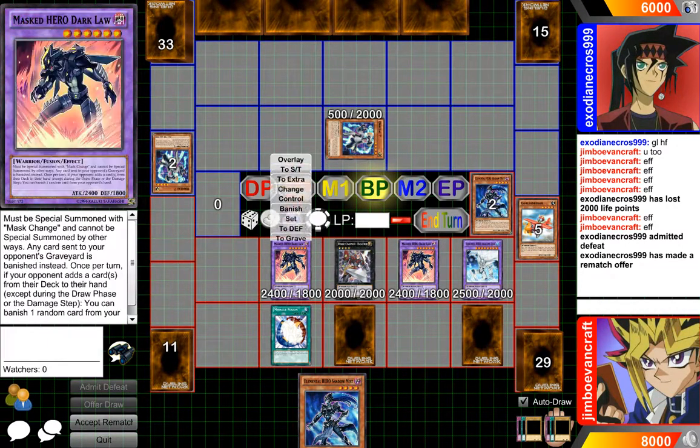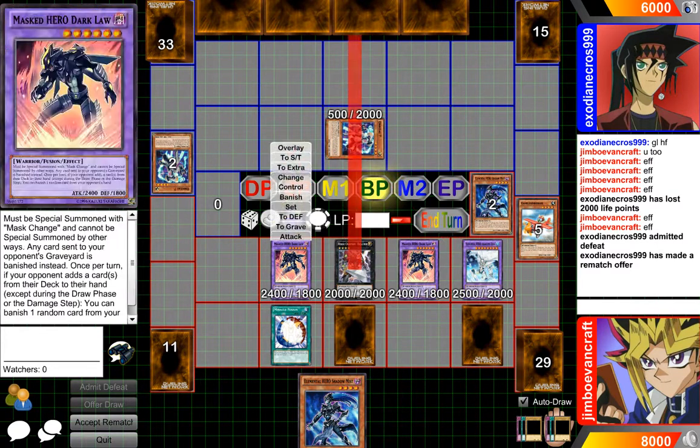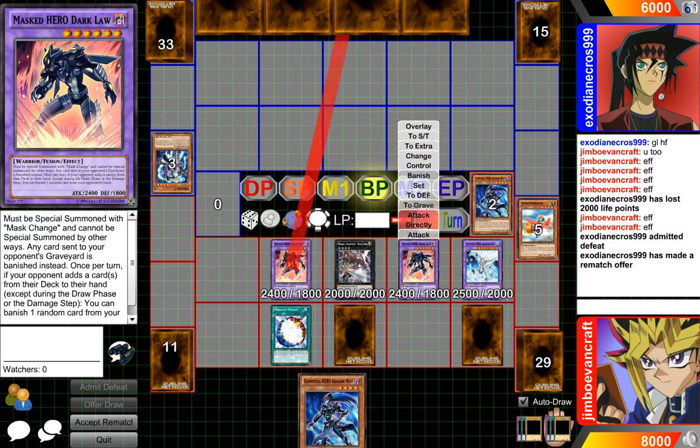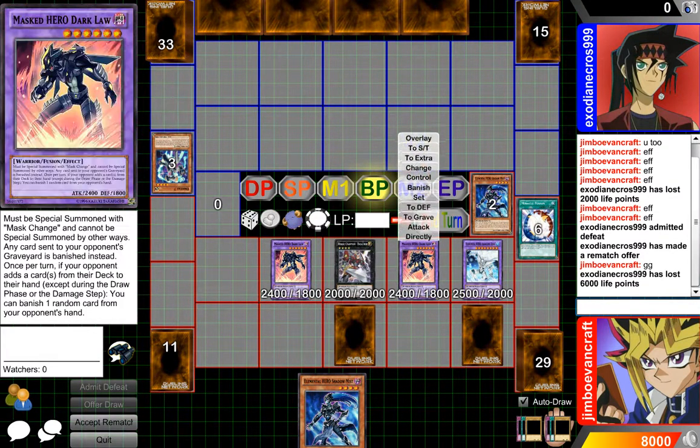Battle phase — doesn't really matter who we attack with. This guy's 4,000 attack. Attack directly, attack directly, attack directly. Pretty much GG after that, because Mask Heroes are just really, really overpowered in general, which is awesome.